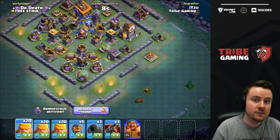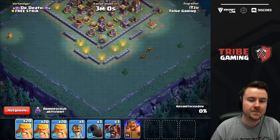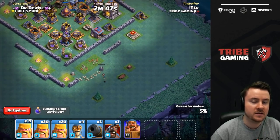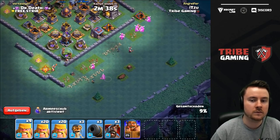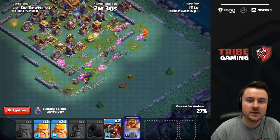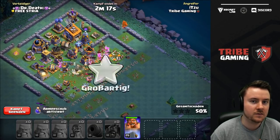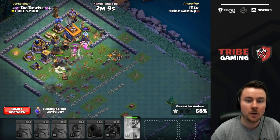You always have to pick the right timing and the right defenses to stun to get the most value out of your hawk gliders. On this one I'm trying to get rid of the crusher to make sure my barbarians don't die. Timing is critical — you don't want the crusher to get one hit off before being stunned. There's a stun duration, so you have a couple of seconds to eliminate the crusher. I'm coming in with bombers and barbarians, and now you can see the hawk gliders coming in — the defense is stunned.